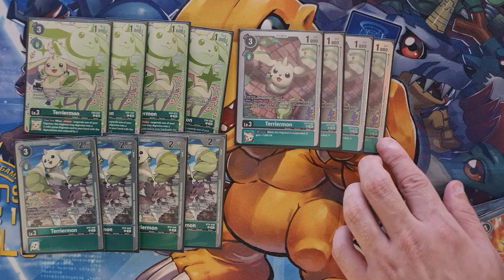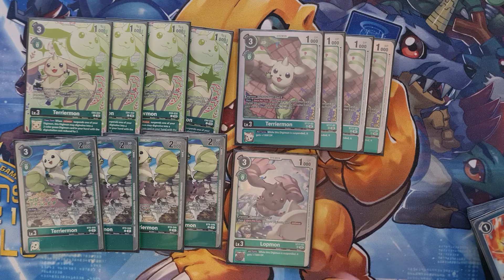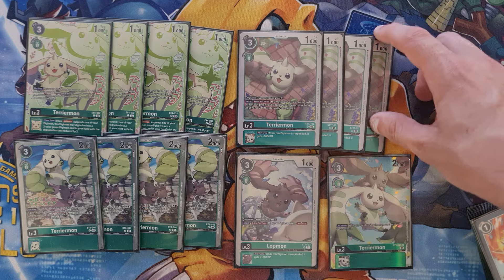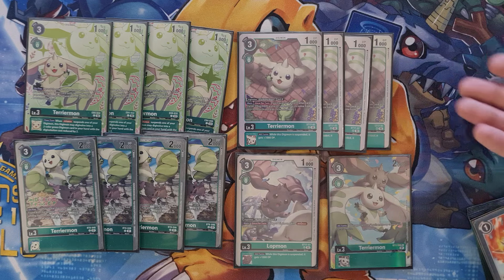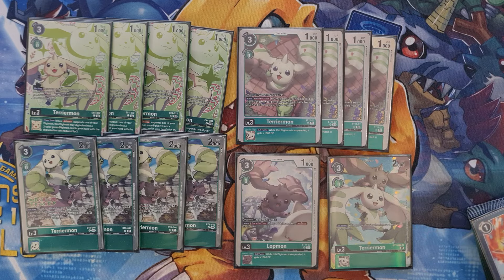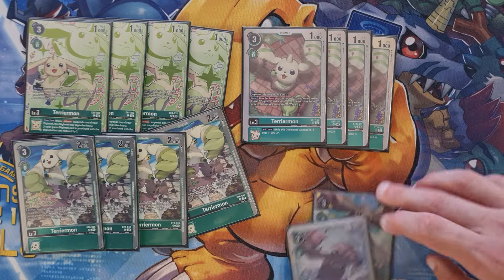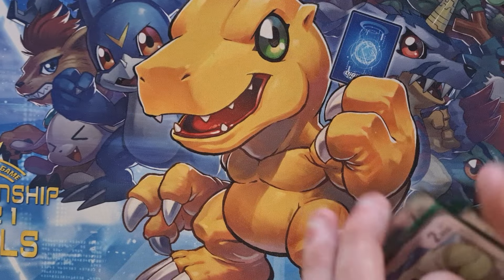We've got the four of the Terriermon that lets you play a Tamer or a Lopmon for one, basically. And there's our Lopmon there, and there's just one more Rookie. So we've got the Memory Blocker Terriermon, the Lopmon that gives Alliance, and four of the beautiful. I would say this is probably the best Terriermon you want on your stack all the time - the guy who makes Willis cost one. Sensational Terriermon, an Inheritable plus 1,000. Absolutely crazy. That's the Rookie lineup - 14 Rookies going on here. Just the one Lop seems to be pretty reasonable for me, but let me know what you guys are running on your Terriermon ratios.